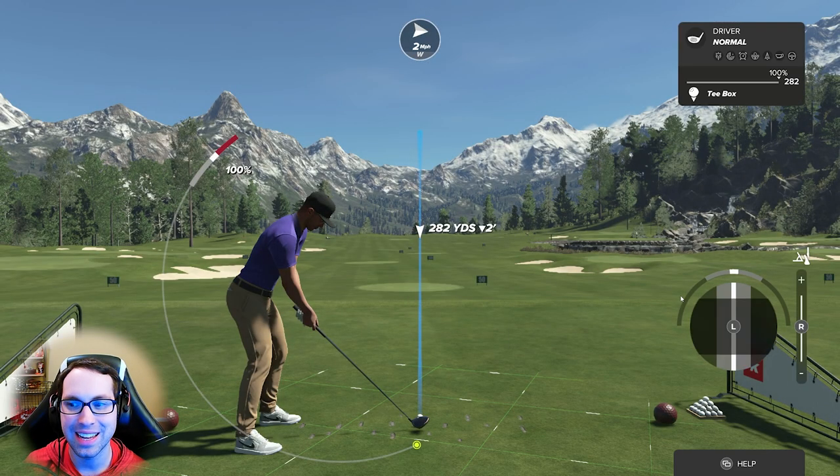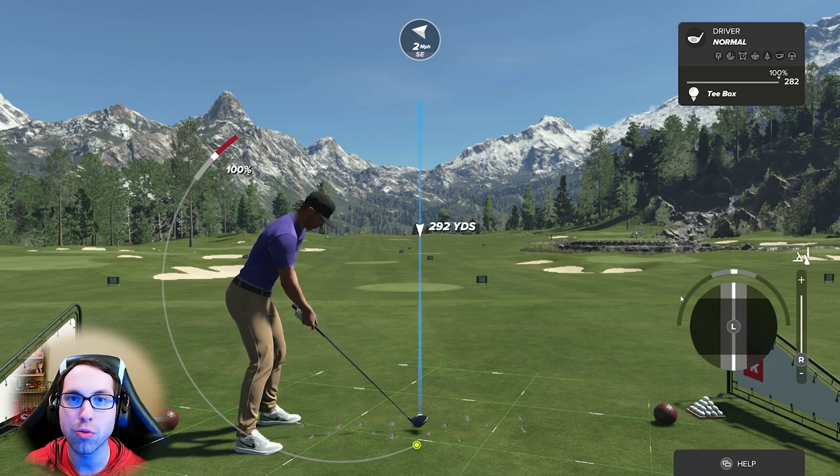Now let's move to the right stick. Think of the right stick as your spin stick. Yes, you're changing flight as well, but in a different mechanic. With driver, woods, or hybrids, when you move the right stick down you're generating more spin but also adding distance — you can increase your drive distance by about 10 yards.